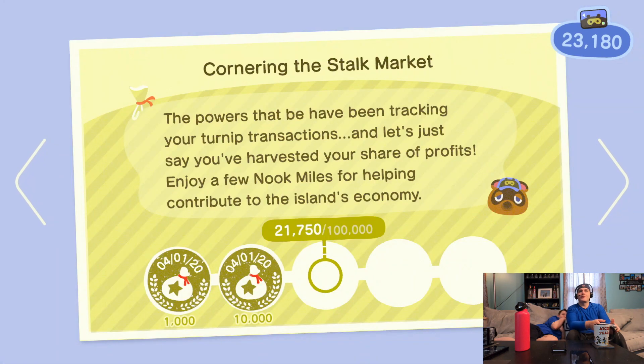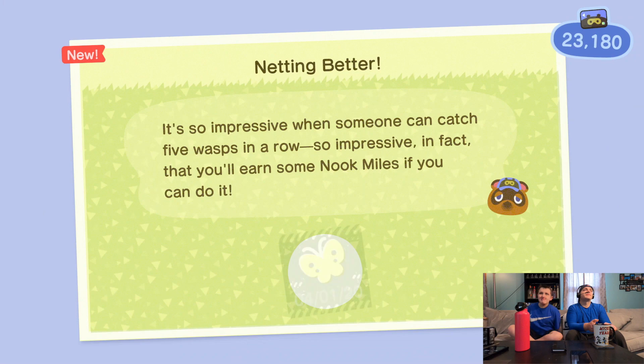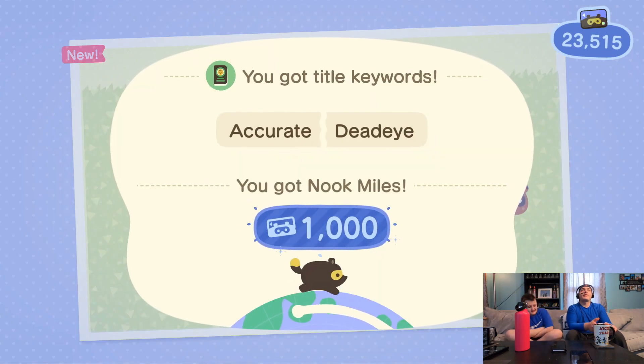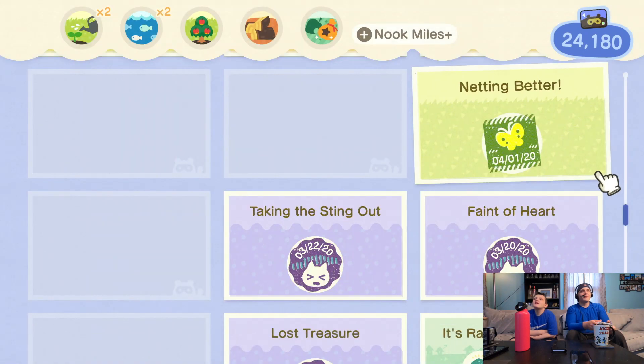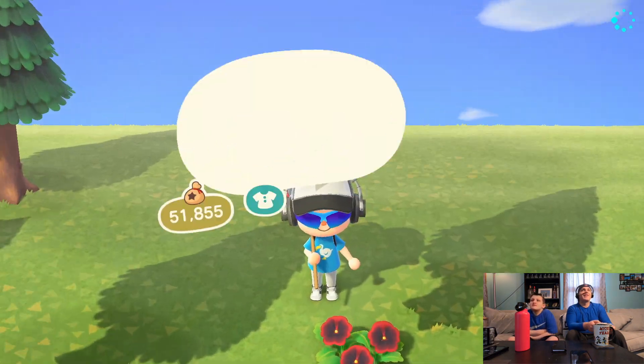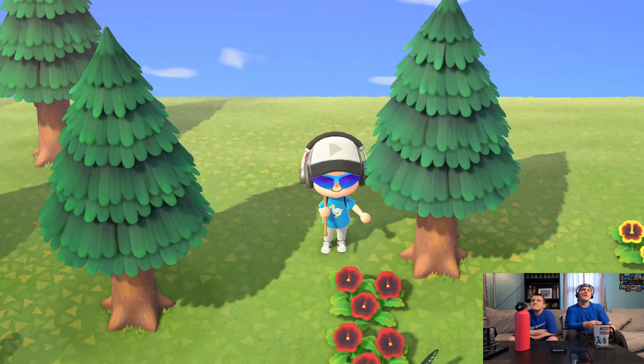As you can see, I did sell my turnips. I need to make a hundred thousand bells for the next batch — I'll save about 50K and use that for the next turnips. Thousand Nook Miles — 'Accurate Dead Eye' — for catching five wasps in a row! So impressive they gave me Nook Miles. Shaking trees and catching bees.